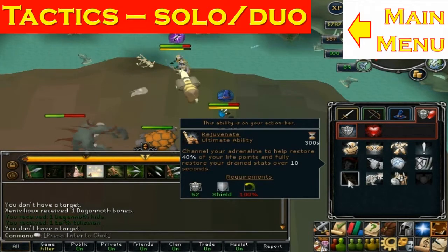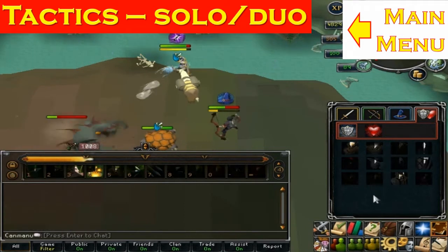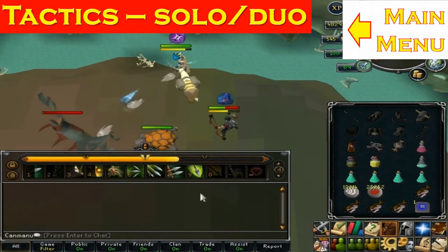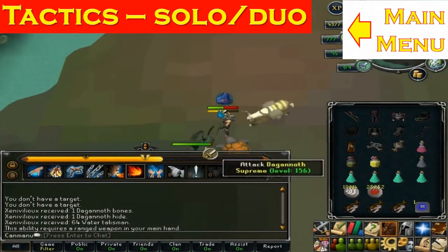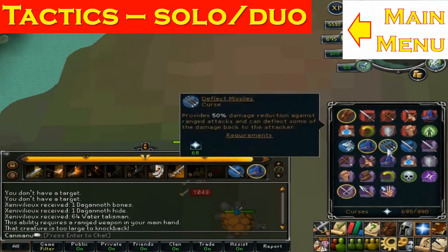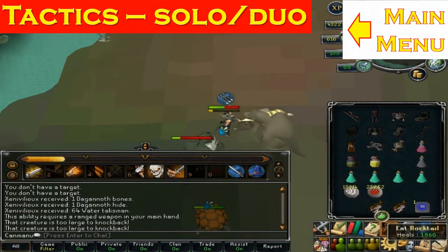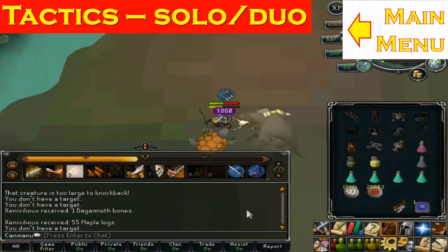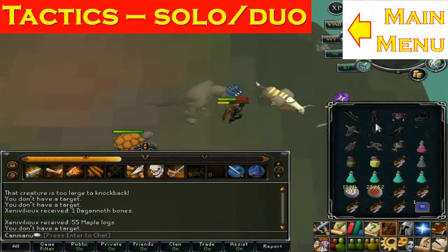The kill cycle is: Supreme, then Rex, then Prime — keep going in that circle. You need to know how fast you're killing them because if too fast you'll be waiting around, and if too slow you'll have more than one king attacking at once. Because of the combat triangle after EoC, if your armor doesn't protect against a certain style you take a lot of damage — for example, Rex can hit hard through ranged armor. Choose a world with optimal population so only one king is attacking at a time.